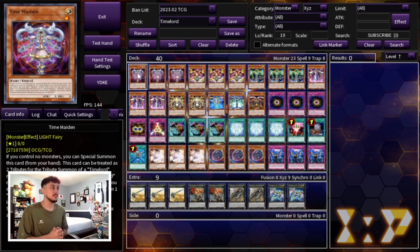We're starting off with three Time Maiden, one of the most important cards in the deck. First, it lets you special summon itself onto the field when you control no monsters. It can be used as two tributes for a Time Lord monster, which is really important because once it's on the field your Time Lord monsters in hand can't be normal summoned otherwise — so it essentially lets you normal summon your Time Lords. You can also tribute it to add a Time Lord monster with zero attack from your deck to your hand, making it a searcher.